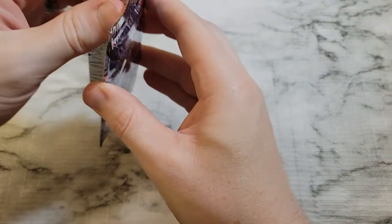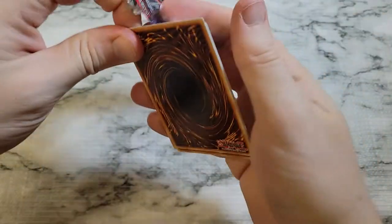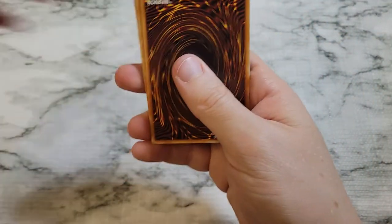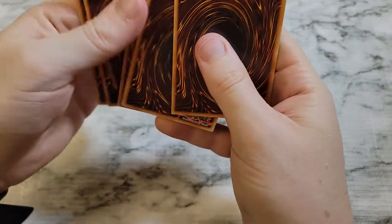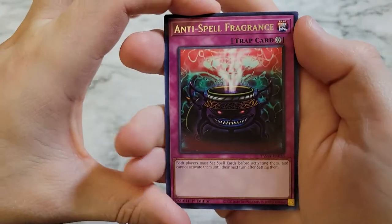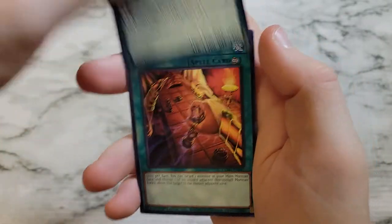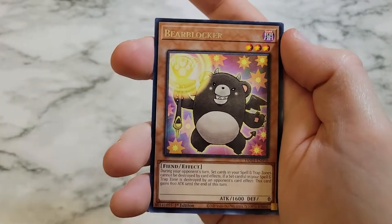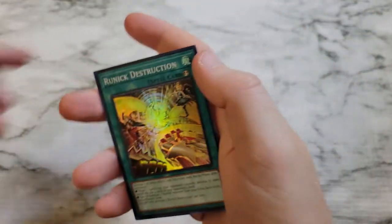We've got four or five packs left and we're due for some hits — where are they? Pack trick: Anti-Spell Fragrance, Fair Welcome Labyrinth, Valance Voltage Viscount, Senate Switch, Bear Blocker, Runic Smiting Storm, and Runic Destruction.